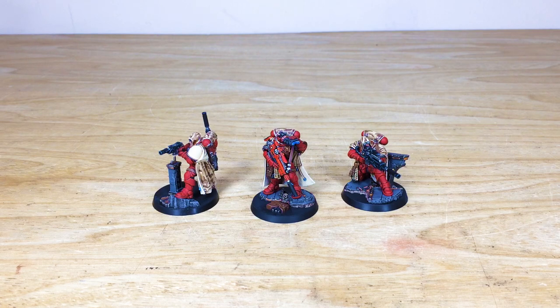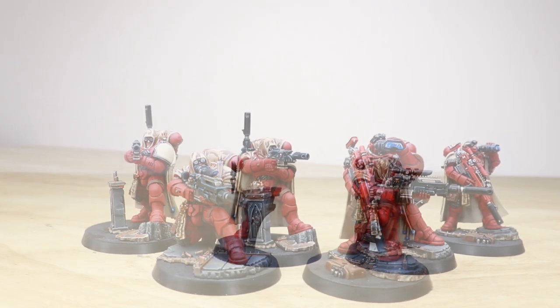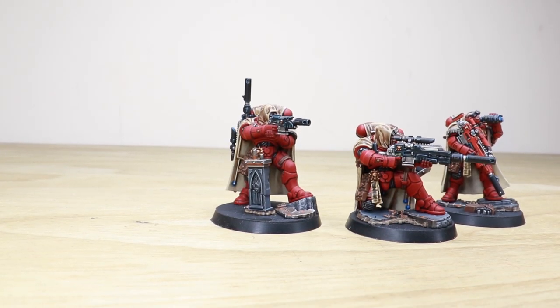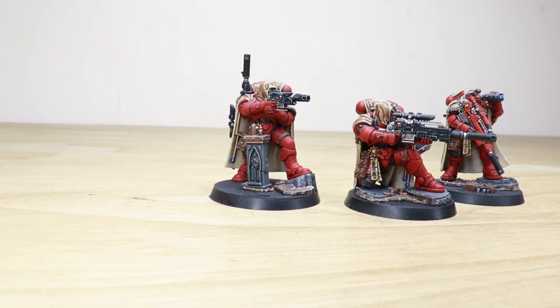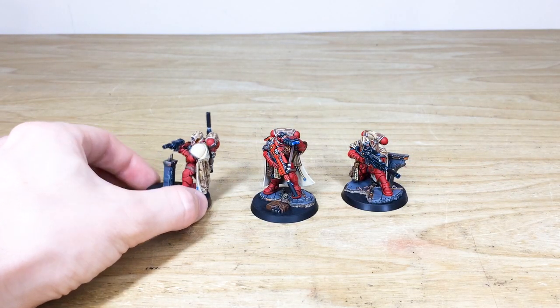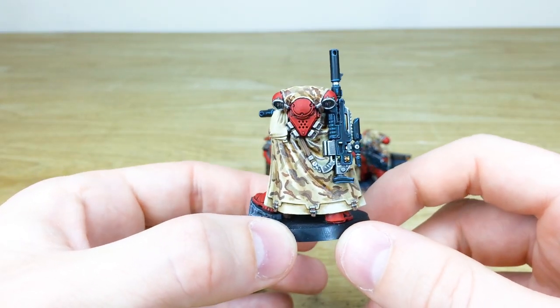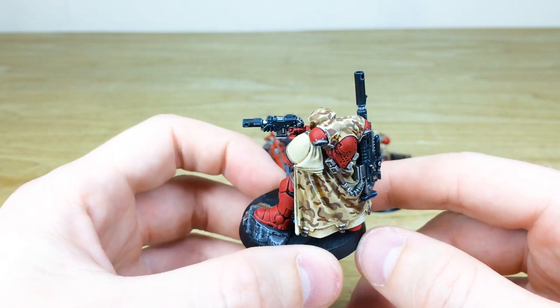We've got some really cool Eliminators for you guys to check out today in their red armored scheme, plus on top of that you've got the desert camouflage which I think works extremely well with them. This whole commission has been completed by Sean, one of the artists here at Siege — a really lovely, super clean execution on these miniatures. Let's start by looking at these awesome desert camouflage cowlings.